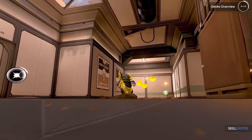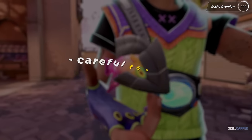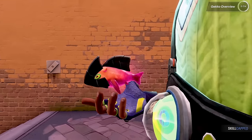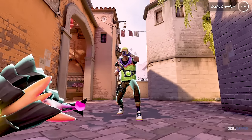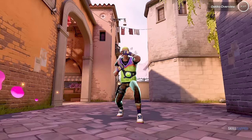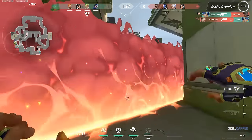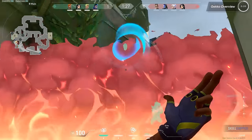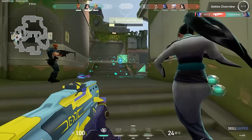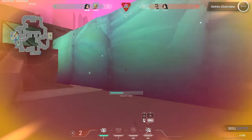Gecko's abilities can massively shift the tide of a round, but they are not just a one-size-fits-all solution. Each ability requires careful thought, precise timing, and a dash of bravery to ensure they are used to their full potential. Skilled Gecko players don't just throw out abilities — they think strategically about where and when to deploy, and how to recover those abilities to maximize their impact. The real magic of Gecko shines on offense. His ability to reclaim his utility means he's always pushing forward, driving his team to maintain offensive pressure. The art of Gecko lies in knowing when to push forward and reclaim your abilities, and when to hold back.